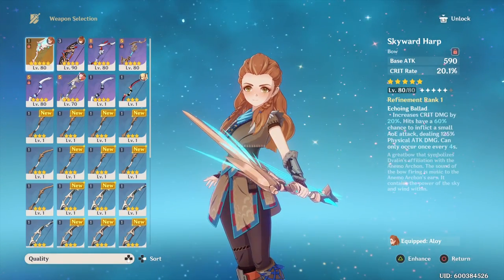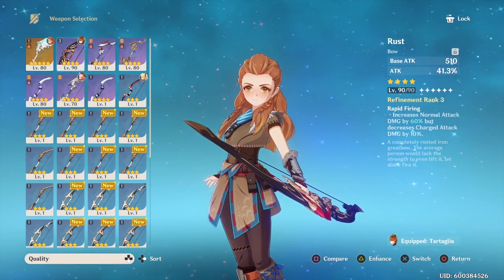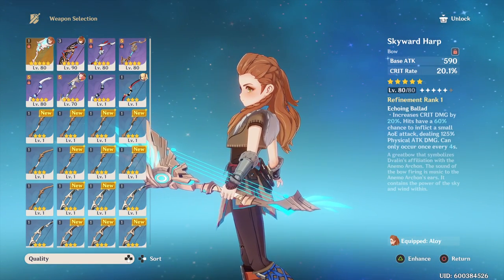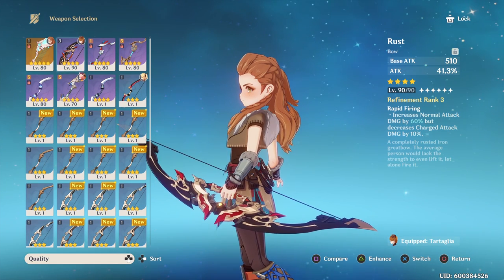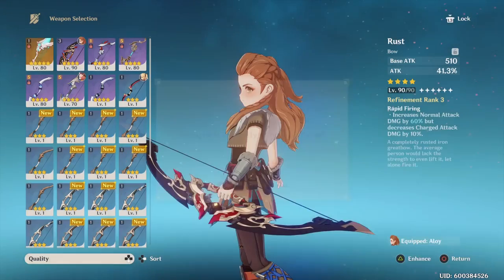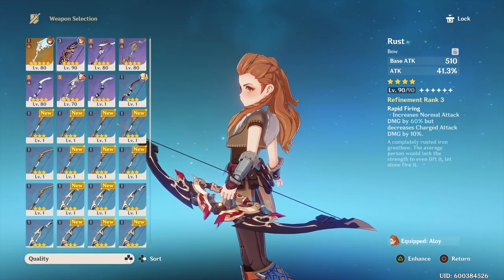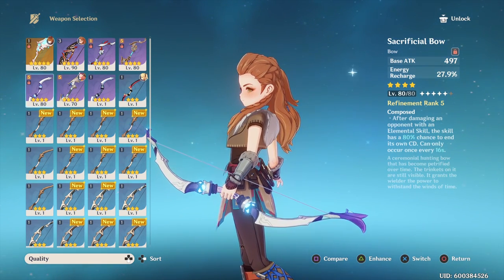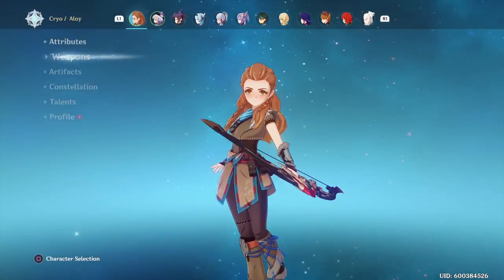Now we're going to use the Rust. The Rust is at level 90 — the Skyward Harp was at refinement one, and the Rust is at refinement three, which increases her normal attack damage by 60% but decreases charge attack damage. I won't be doing charge attacks. It's level 90 so it'll be a little higher than the others since everything else is at level 80, but this should give you an idea of what to expect.